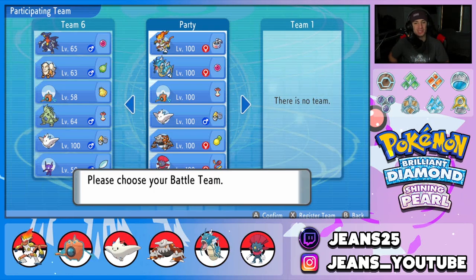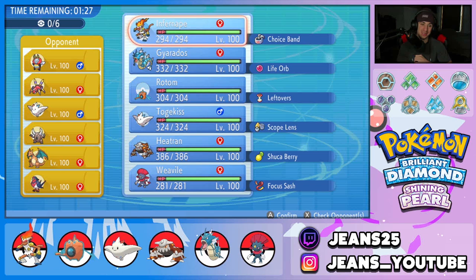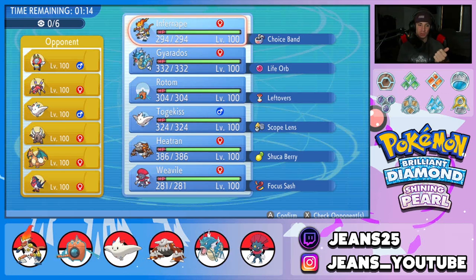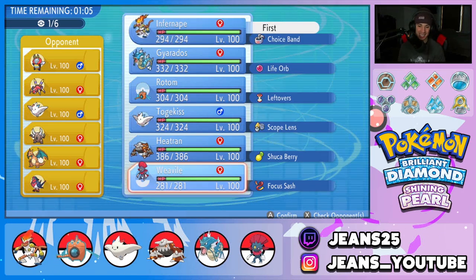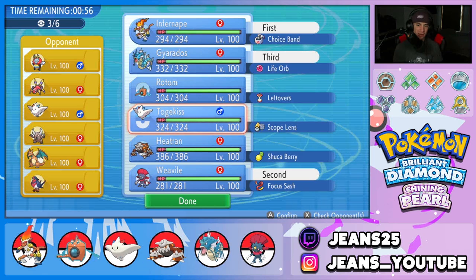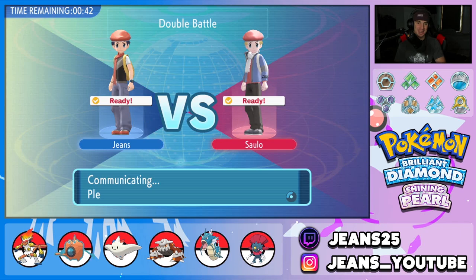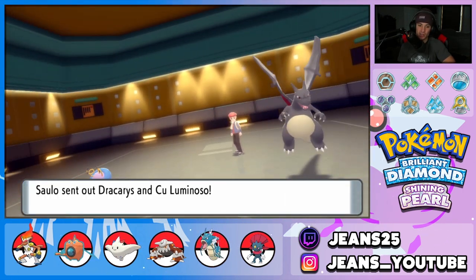Hopping into battle number one. Let's see who this guy is rocking — he's got three bug-type pokemon alongside Togekiss, Charizard, and Swellow. We're totally fine leading Infernape here since thunder punch is super effective against three of his flying pokemon and fire punch is super effective against three of his bugs. We'll also lead Weavile. For the back four, we're bringing Gyarados and Heatran to show off those pokemon — we've shown plenty of Togekiss and Rotom in previous videos.